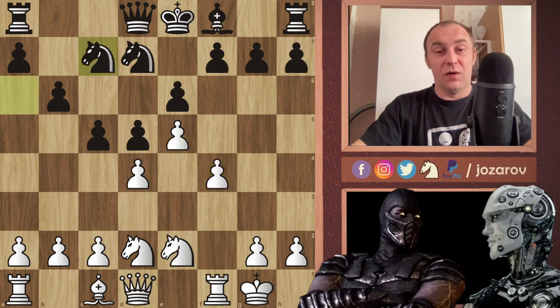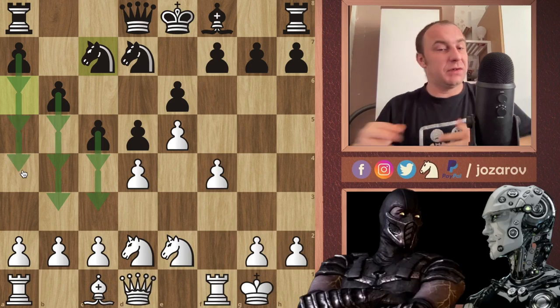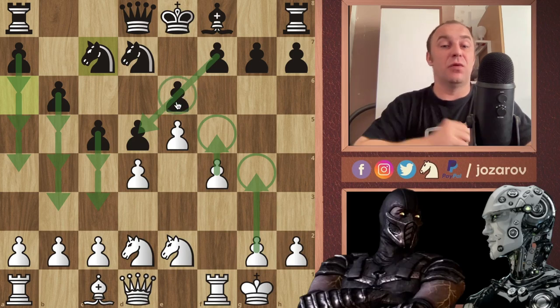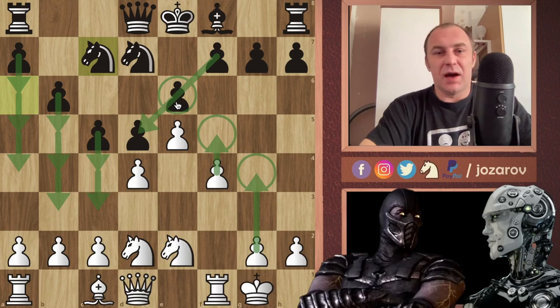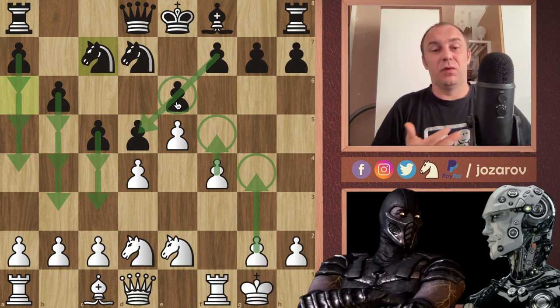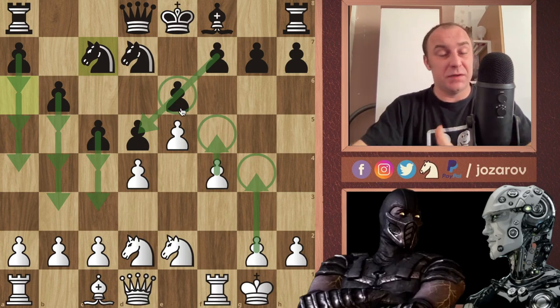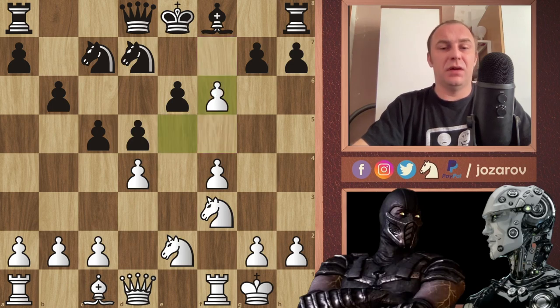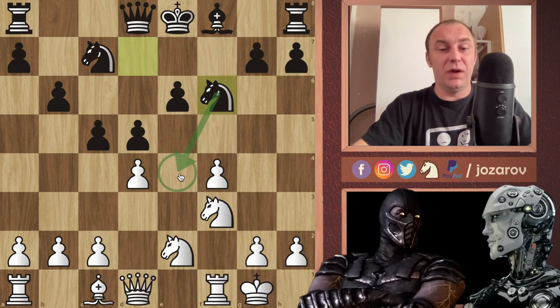Knight to e2 and we have bishop to a6, bishop takes, knight takes a6, castling by Rofhade, and now c5. As I said, no pawn trades will be played in this game. After f4 we have knight to c7 — black is preparing the queenside attack with b5, c4, b4, c3, b3 ideas, even a5 and a4. White is trying to storm with g4, f5 ideas because this pawn chain that black has as a defensive setup is best broken around the square f5. It's a very intense game despite the positional, closed setup.